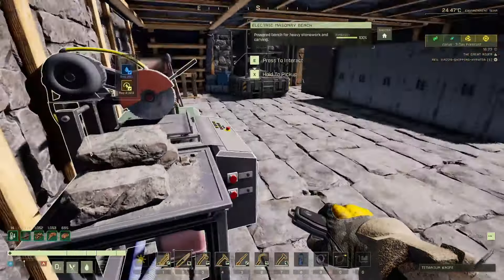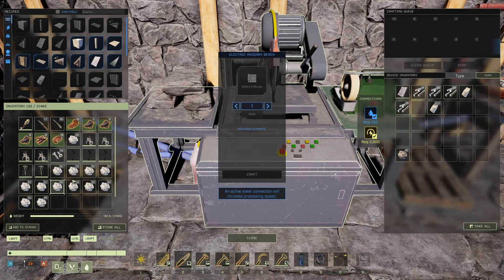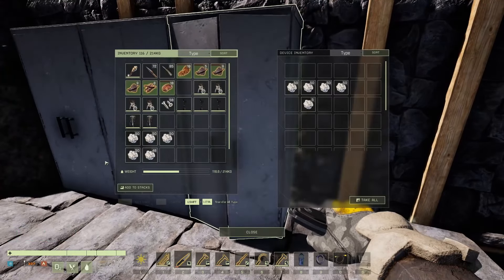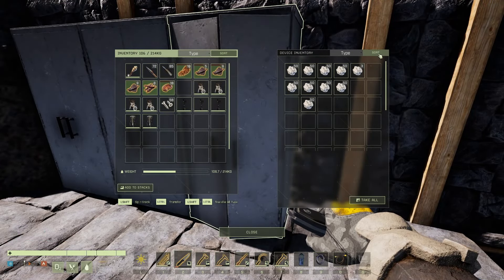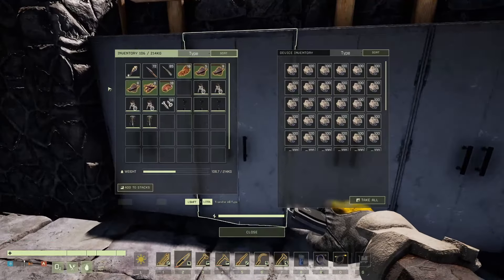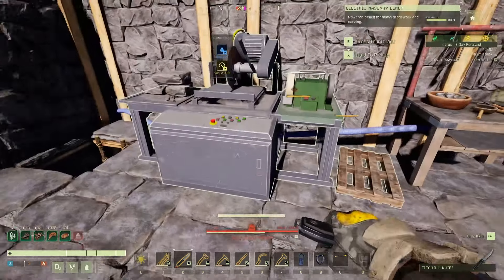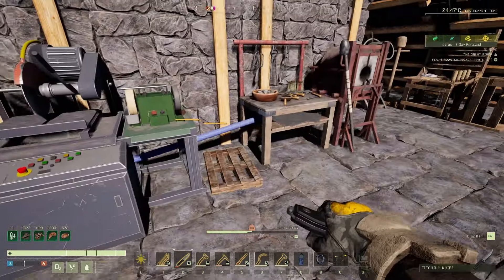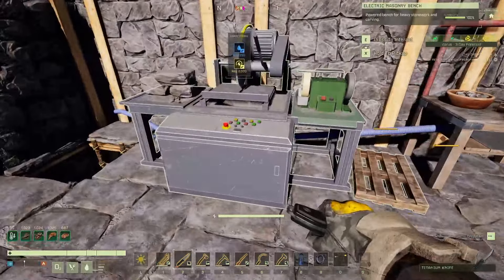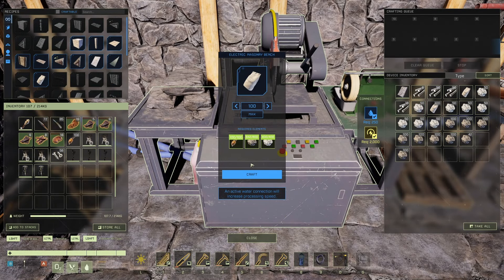I'm going to show you the map in a minute where that is. I'll put one, two, three, four, five, six, seven, eight in there, and then we'll put the rest in there - one, two, three, four, five, six, seven, eight. Then if we get one, two, three, five, six, seven, eight, we'll put those in there as well. We want 100 of these and that'll give us another 100. I think we've actually got 100 or just over - so we'll craft those.